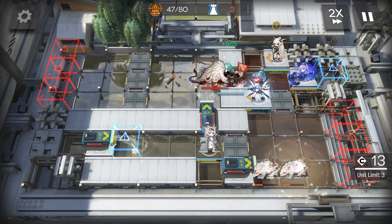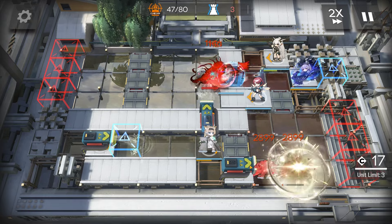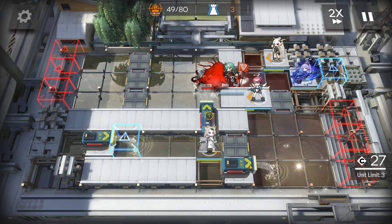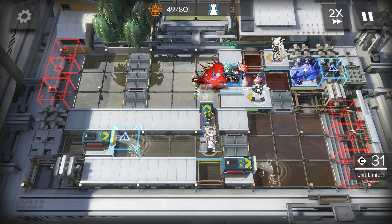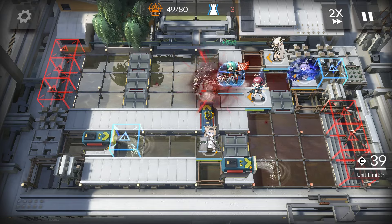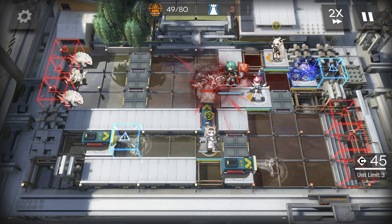If you don't have Horn, you can bring a Schwing Schwing — just place it in the center, below apple pie, and clear all that. And now we AFK our way to victory.